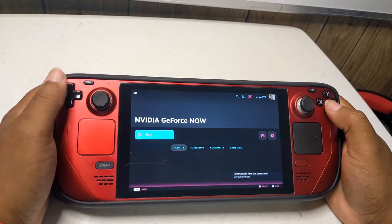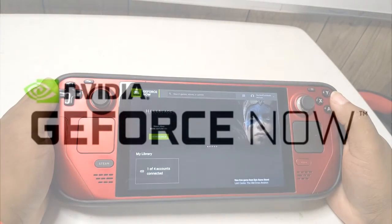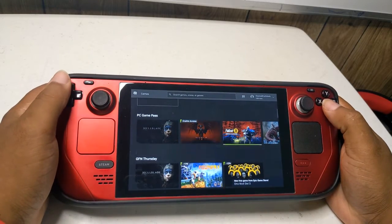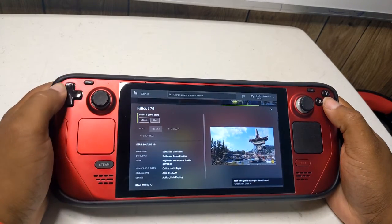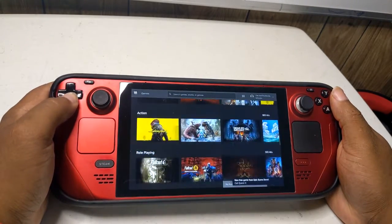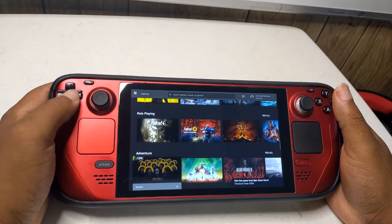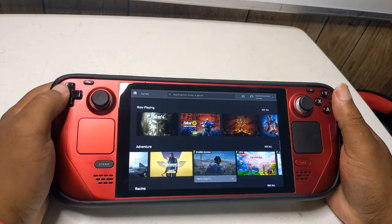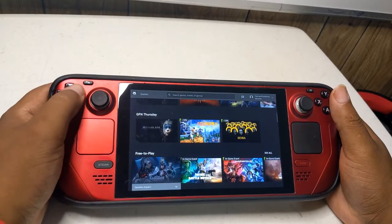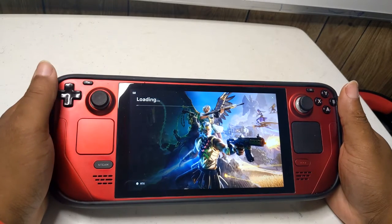Method 3: Using GeForce Now. Finally, let's look at GeForce Now, NVIDIA's cloud gaming service. Similar to Xbox Cloud Gaming, it lets you stream Fortnite without installation. Here's how to set it up: sign up for GeForce Now and create an account on the GeForce Now website — they offer both free and subscription plans. Open a web browser on your Steam Deck, go to the GeForce Now site, and log in. You'll need to link your Epic Games account to GeForce Now. Once linked, find Fortnite in the GeForce Now library and start playing.